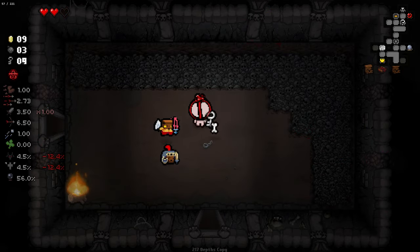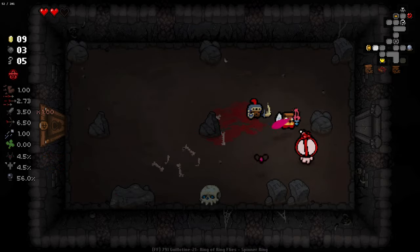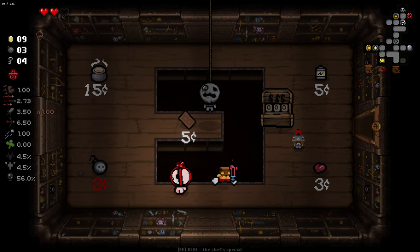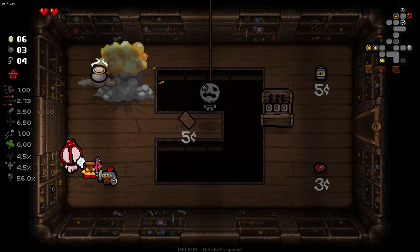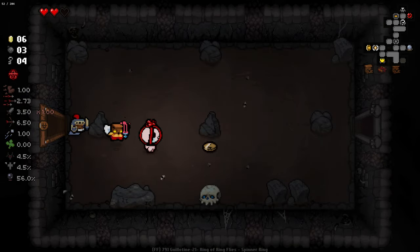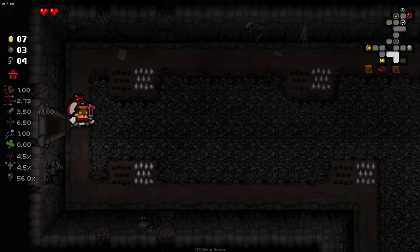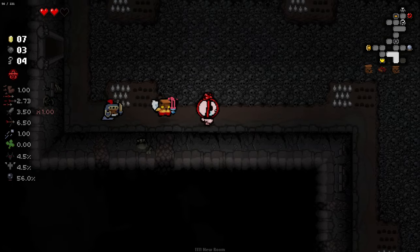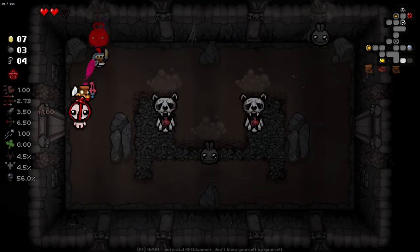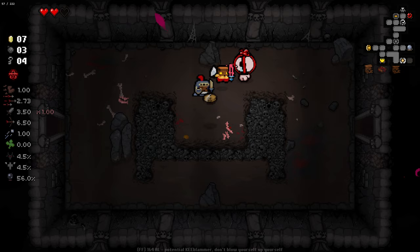I don't know why I walked right into that — that was very silly of me. Very silly indeed. Yet another bomb, baby. You're three levels off — three more items and you will be flying high with your brother. And that's what we want, flying high.